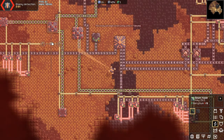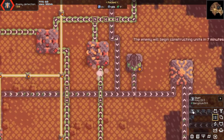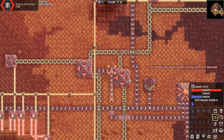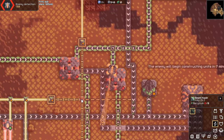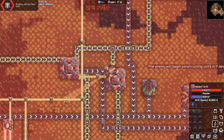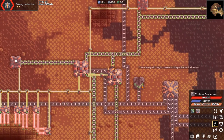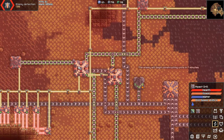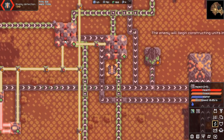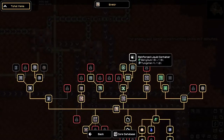They also need power, and they also need a way to get their resources back to the core. Let's go ahead and do that as well. I'll do this for power. The water is a little lackluster. And look at that — it charges itself up and then gives us tungsten.